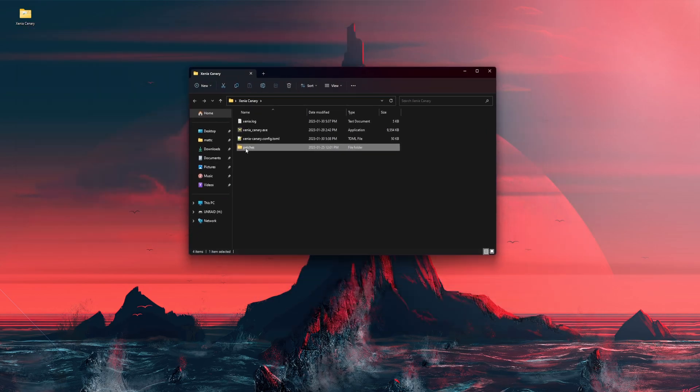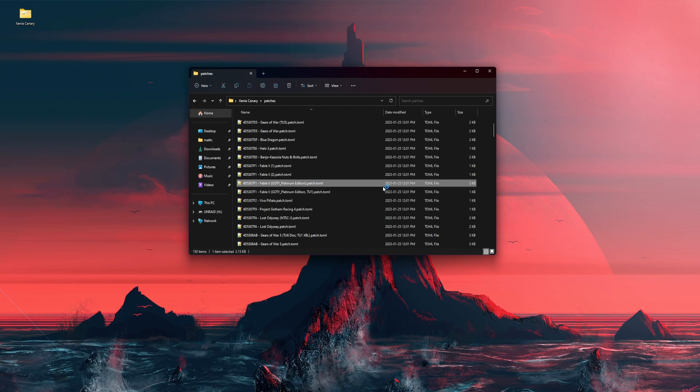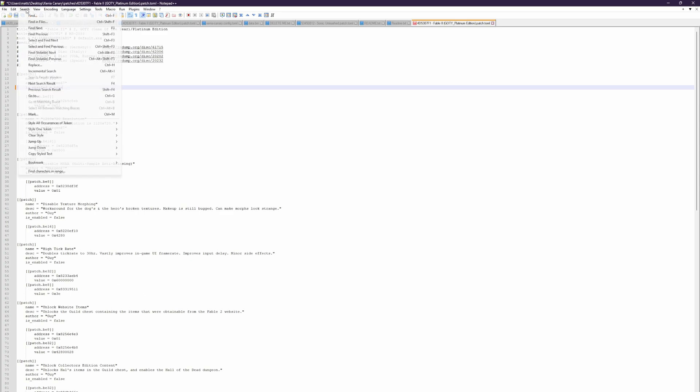Go into the patches folder and find the game you want to modify. Most people are looking for Fable 2 — double click to open it. To enable patches you just have to change false to true on every single one of these.